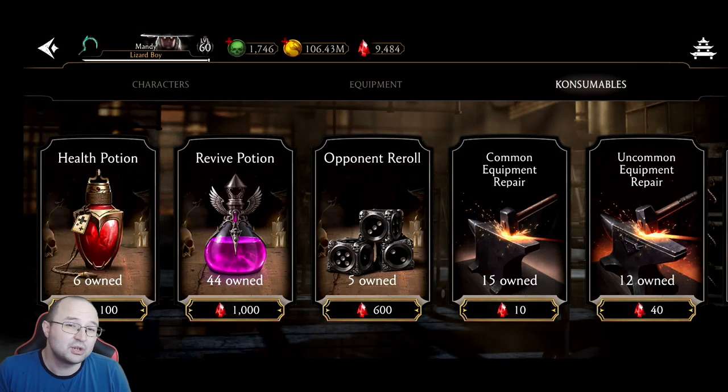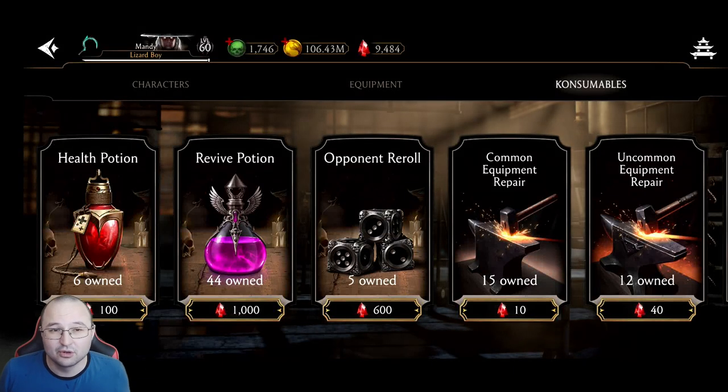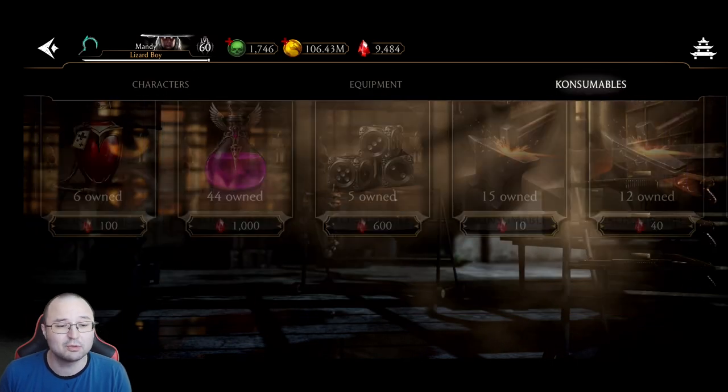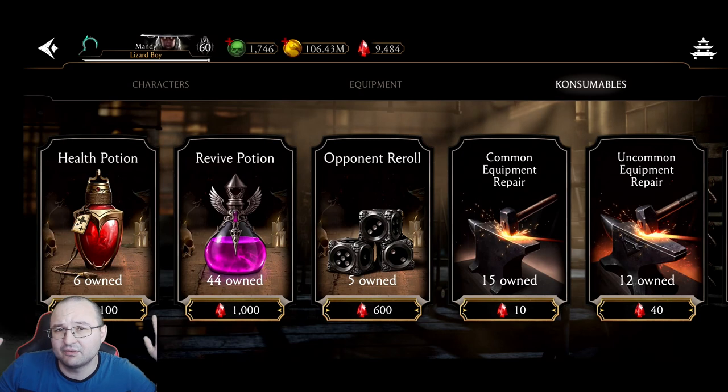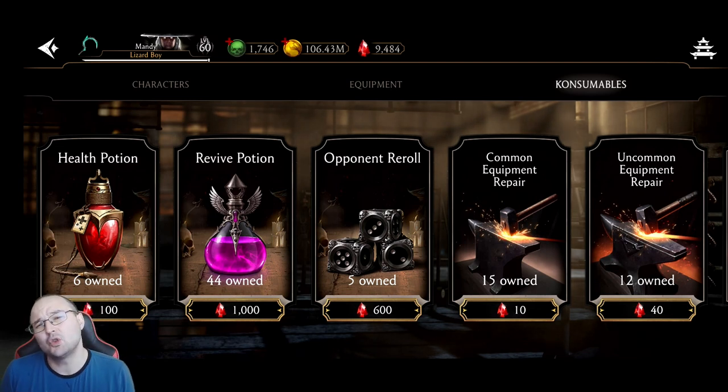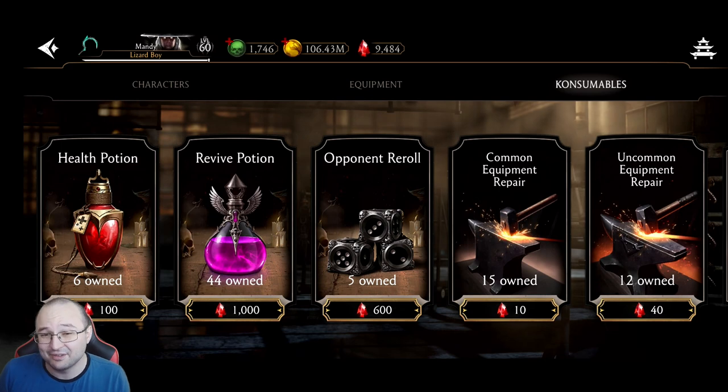Today I want to talk about the Faction War store, which is the best way to spend your rubies. Should you go for characters, should you go for equipment, or should you go for consumables? For those of you who haven't been following my channel, I've been playing the game for more than six years and covering it on YouTube for more than three years, so I know a thing or two when it comes to spending your rubies efficiently.